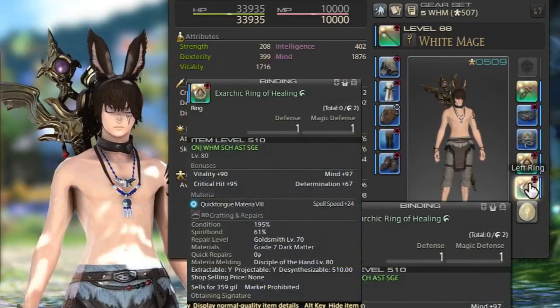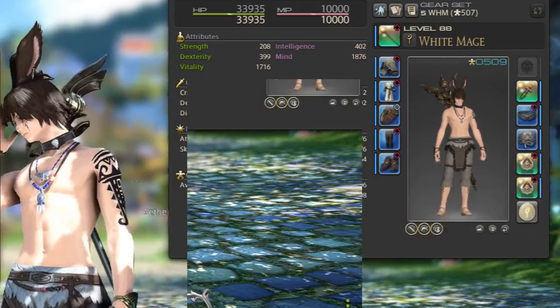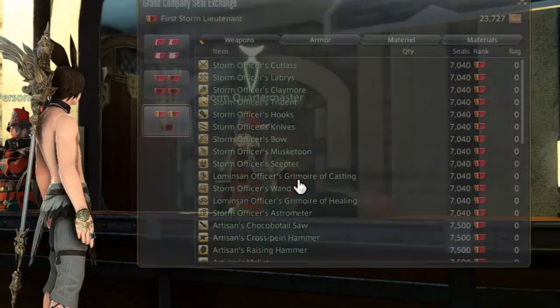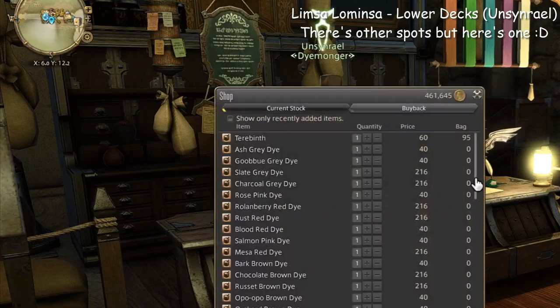It's really great because not only do you avoid paying 2500 gil to fix your gear, but you also won't have to move anymore. You can find Grade 8 Dark Matter at the Grand Companies and also some NPCs that I'm showing on the screen.